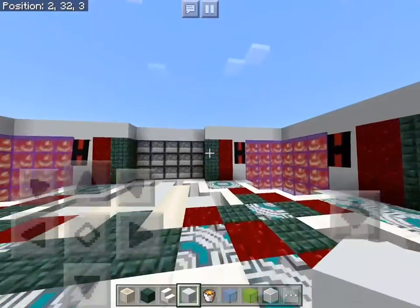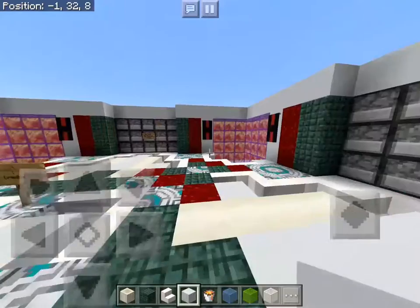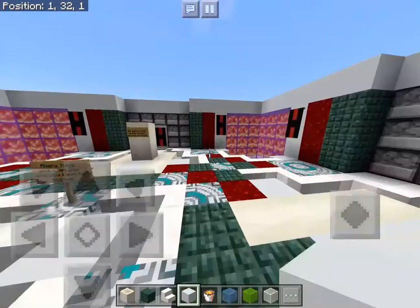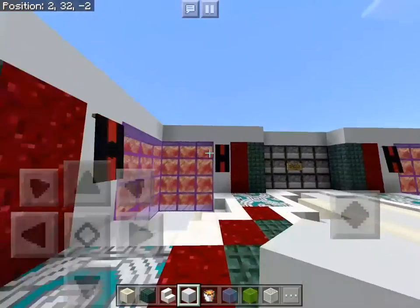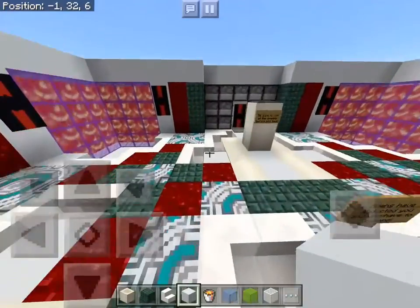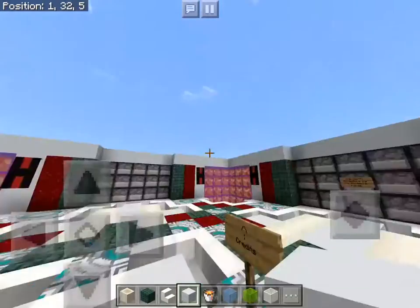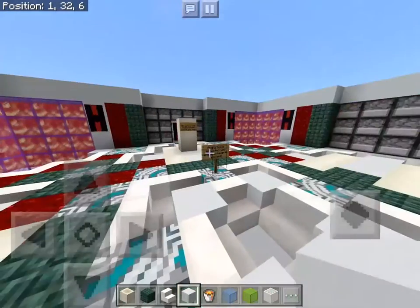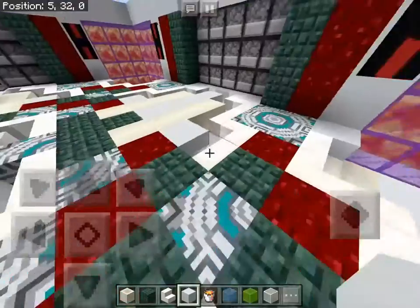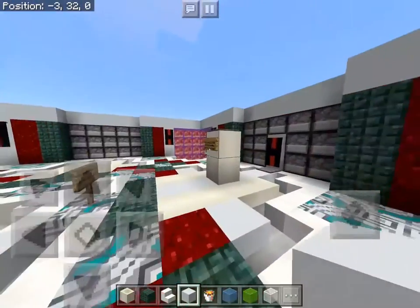I'm making an adventure map — if you didn't know, I've only made one video on this before. This is basically a space exploration map where aliens have captured you and you need to escape the ship. You start here and there's a nice floor and walls. Things look pretty futuristic.